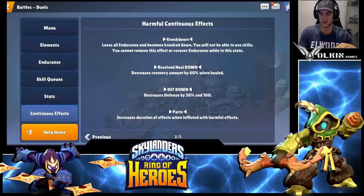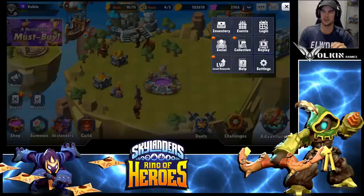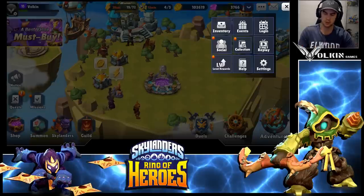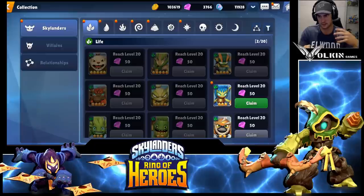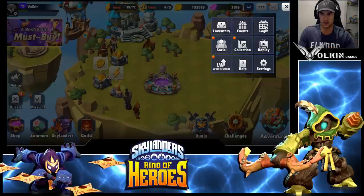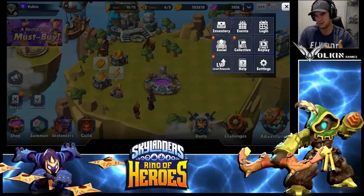The next thing I wanted to go through was the menu tab at the top right — this one took me a little bit to find. It has a lot of stuff in it: your inventory, your social which includes friends, and all that sort of stuff. The Collection gives you rewards when you collect monsters and reach different levels with them. For example, with Stealth Elf I've reached level 20 so I can claim that reward, and there'll be a reward for each incremental milestone — level 30 and so on. There are also level-up rewards where you get rewards as you level your avatar, so on level 15 you get rewards for that sort of thing.